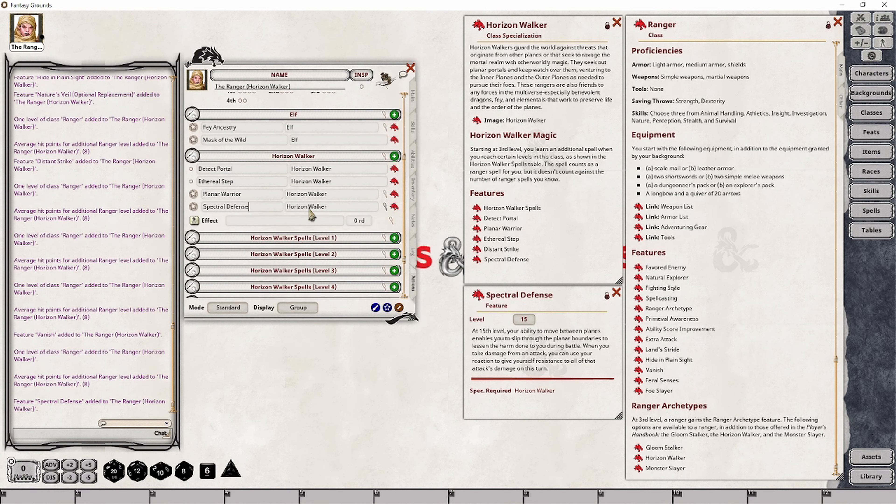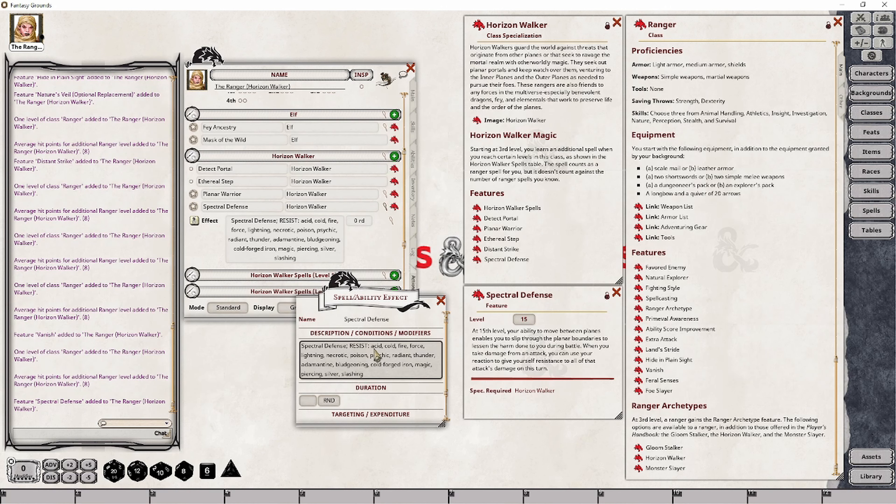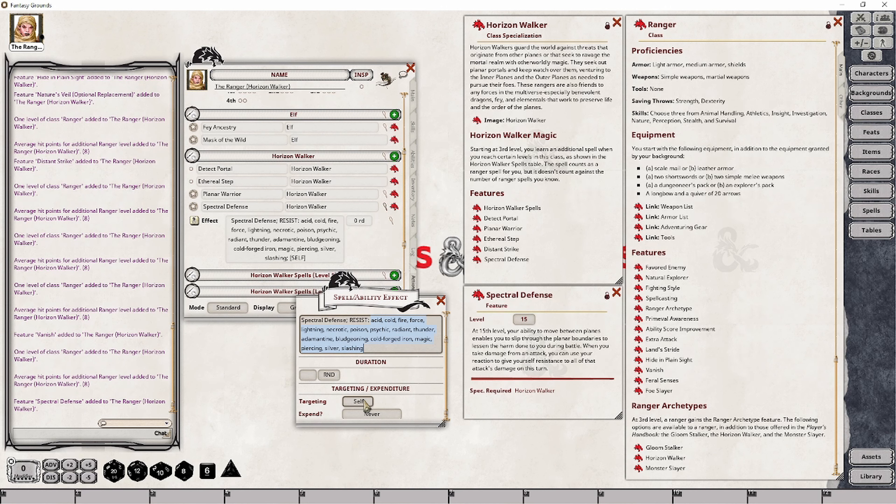The effect we want is available on the Fantasy Grounds wiki on the effects page linked in the description below. We'll call this 'Spectral Defense,' then drop in the effect through a copy done earlier. You'll have to manually add the 'resist:' part, but all the damage types come readily available from that effects page — just copy and paste them in. The last thing is to make sure this is set to expire on the next roll, so that the next time somebody does damage to your character, it will resist the damage and then the effect drops off.